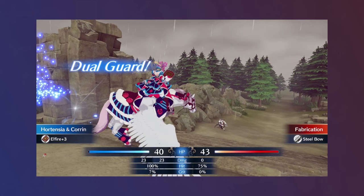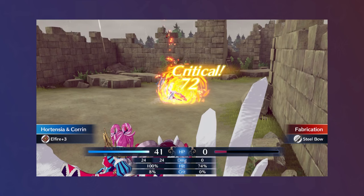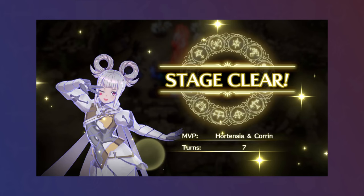With Chloe providing Bonded Shield support, Hortensia was able to kill basically the entire right side of the map Turn 1, then got danced over to sweep the left side Turn 2. I took some extra turns to let the rest of my army clear out the rest of the map, with Hortensia freezing Ike in place thanks to Korin's Dreadful Aura. In just a few paralogues, I got Hortensia to be a strong contributor in my goals of quickly clearing out large sections of the map, with the levels she got in the process helping her keep up with 1-round thresholds in the future.